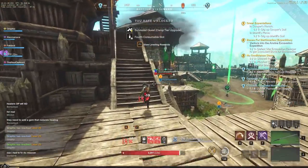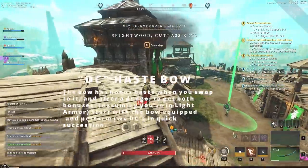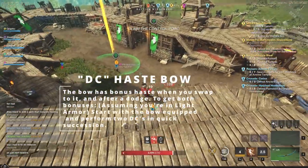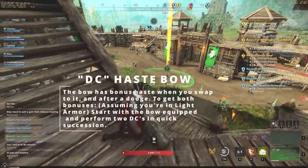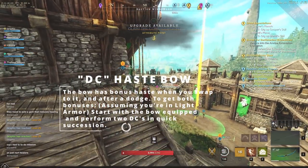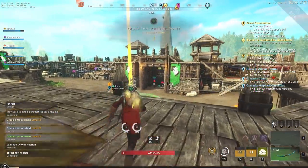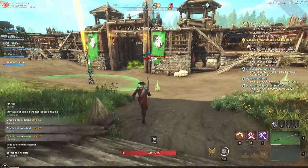The last tip is the DC haste bow. The bow has a bonus haste when you swap to it, and another after a dodge. To get both bonuses, assuming you're in light armor, start with the bow equipped and perform two dodge cancels in quick succession. This ensures you use both haste bonuses and move very quickly — very strong for bow builds in New World.